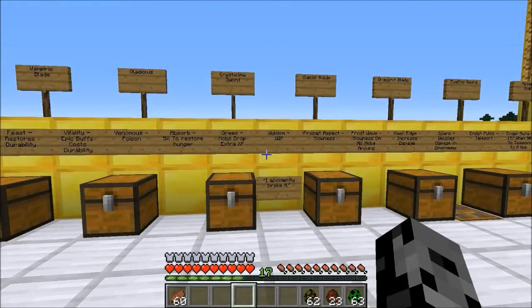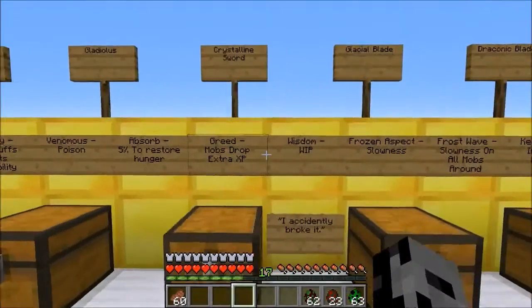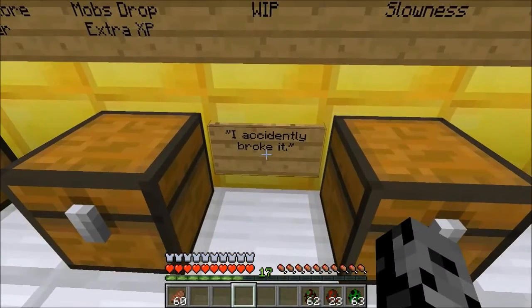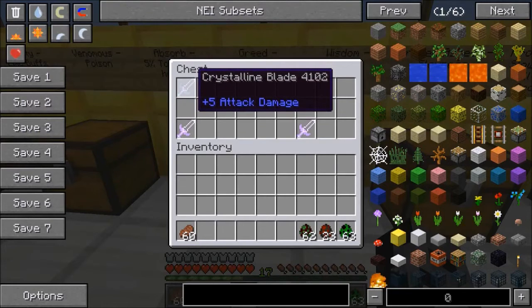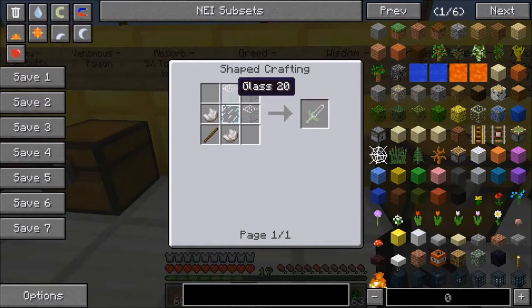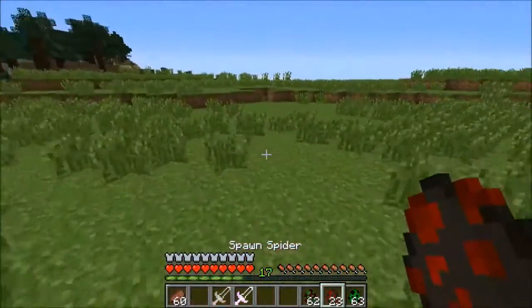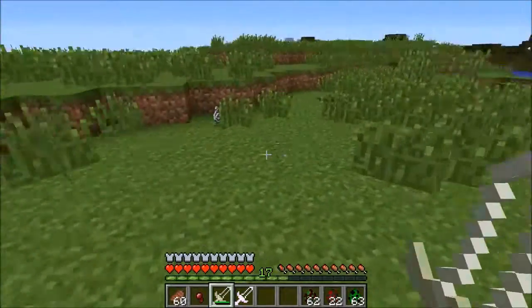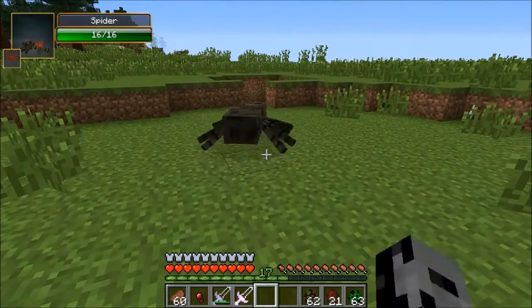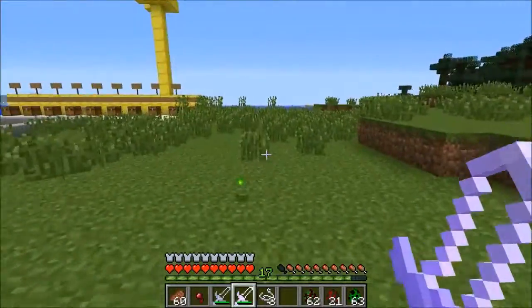Next up we are checking out the Crystalline Sword — we'll call it the crystal sword. This enchantment is called Greed: it makes mobs drop extra experience, and you're gonna need a lot because this mod has a bunch of cool enchantments so you want as much experience as possible. There's also Wisdom, which is a work in progress — the mod creator stated it's accidentally broken at the moment. This one only has five attack damage, probably because it's made of glass. To craft it you need nether quartz, a stick, a glass pane, and a bunch of glass. Killing normally you get a little bit of experience, and you're gonna get a tiny bit more with this one. Over time it's gonna be really helpful.